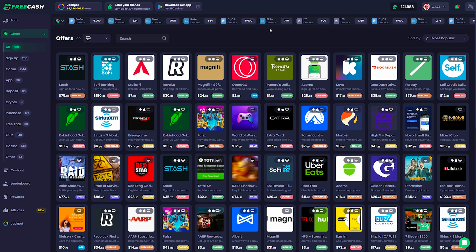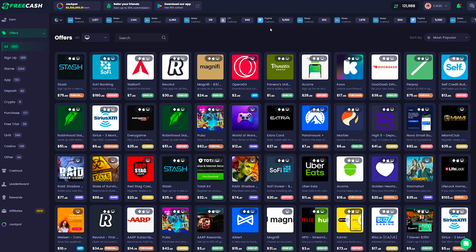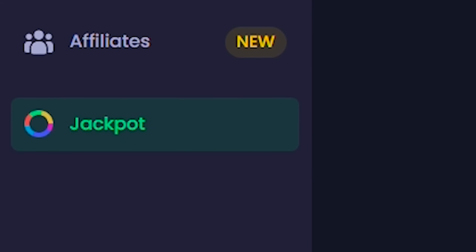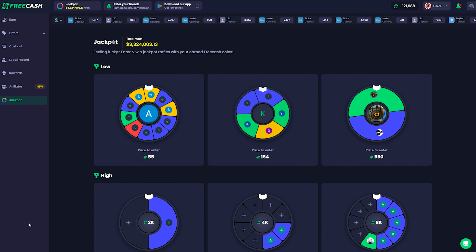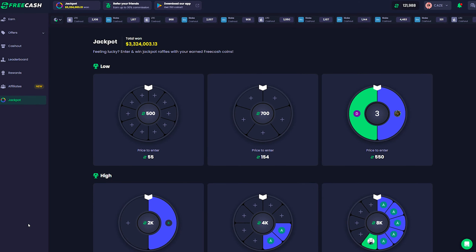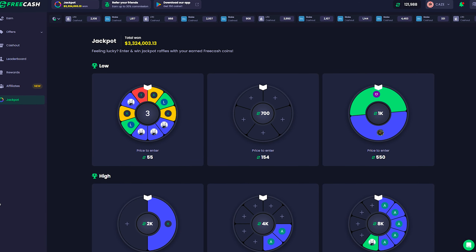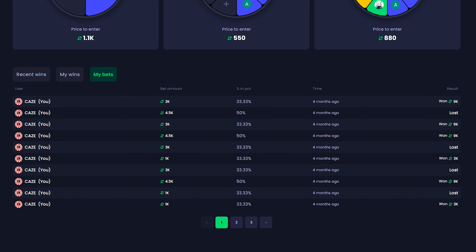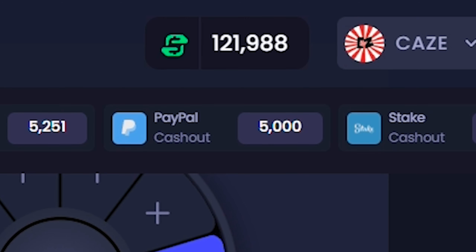Again, the offers that show up for you will differ depending on your region, but keep in mind, if you're going after Prime, all you have to earn is 15 bucks and you can do this pretty quickly. I also want to mention the jackpot tab — if you earn coins on the site, you can basically gamble to try to get even more coins. They have low jackpots and high ones. I've messed around with these a little bit, but the return doesn't seem to be that good.